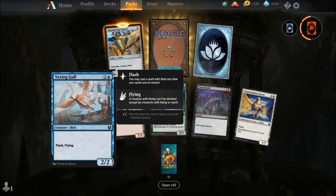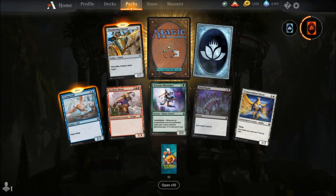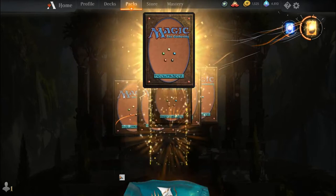Vexingull — the best Windrake ever — Nyxspawn Brute, Satessan Skirmisher, Final Death, Transcendent Envoy, Thundering Chariot, and our rare is a rare wildcard. I can't wait to start brewing with this set; there are so many things I want to try out.